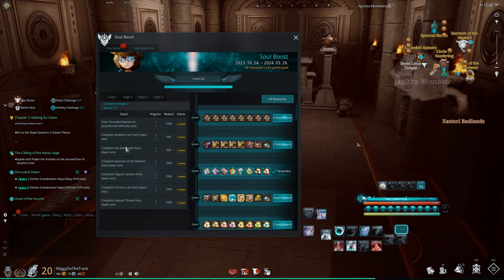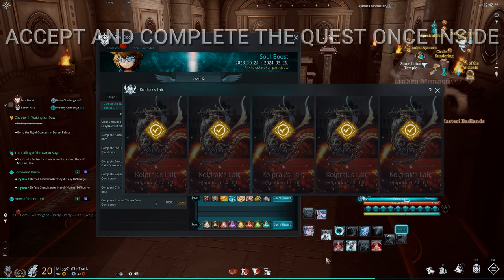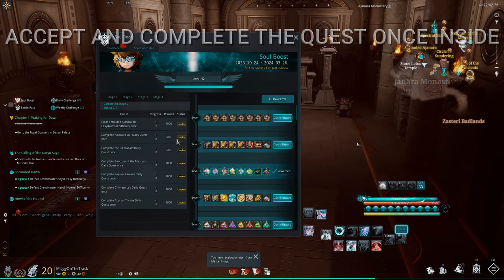The next quest is the Koldrax Lair Daily Quest. To complete this, you just need to wait for the spawn time of the dragon. Go to Epic Challenge and you will see the different spawn times. Once it's the right time, enter from the notification at the bottom of your screen, collect the quest, kill the dragon, and complete the quest from inside the lair.